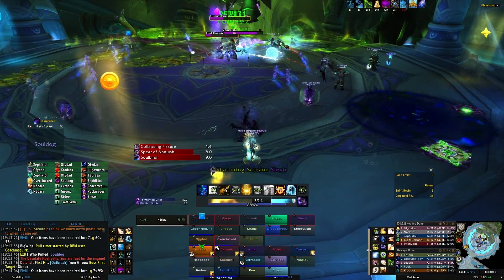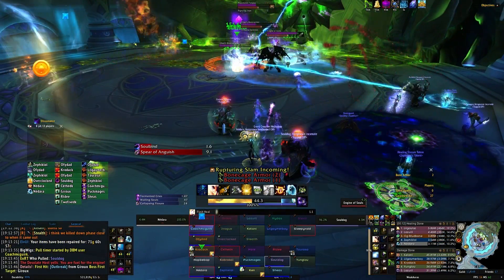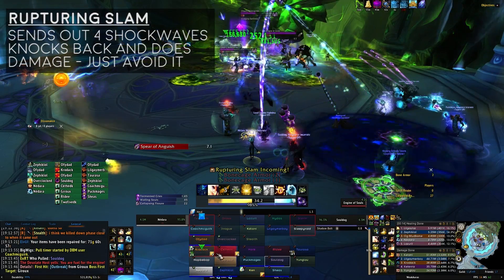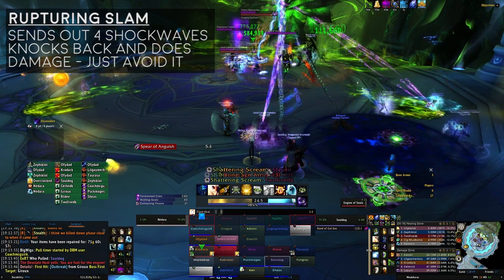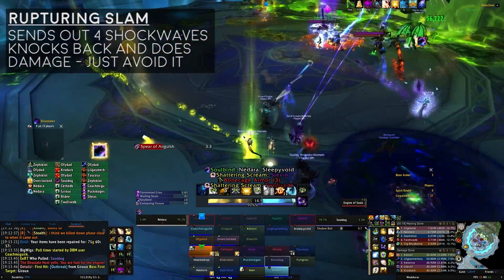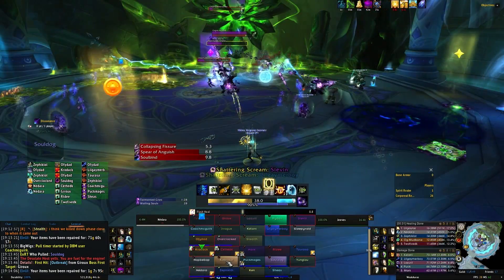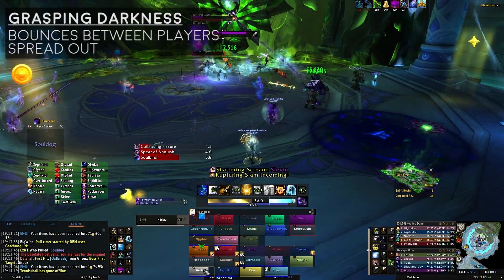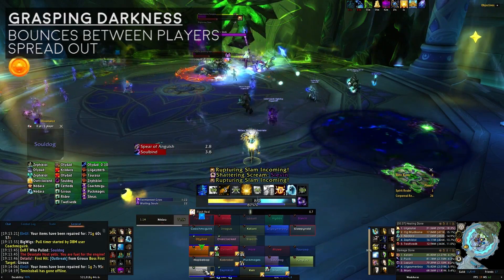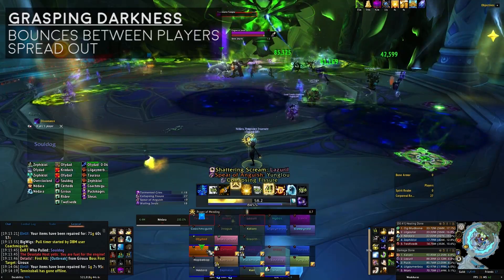You'll also have two types of adds joining the fray throughout the fight. The first is the Reanimated Templar, which will cast Rupturing Slam, sending out four Shockwaves that deal damage and knock you back if hit. It's worth noting this ability can still hit players in the Spirit Realm, so everyone has to watch out. The other add is the Ghastly Bonewarden. They'll cast Grasping Darkness, which deals damage and bounces to players within 5 yards. Everyone in the Corporeal Realm should spread out to limit the bouncing of this ability.